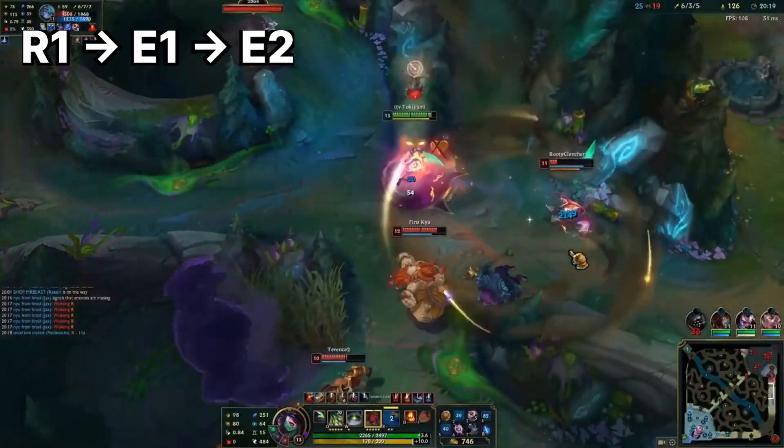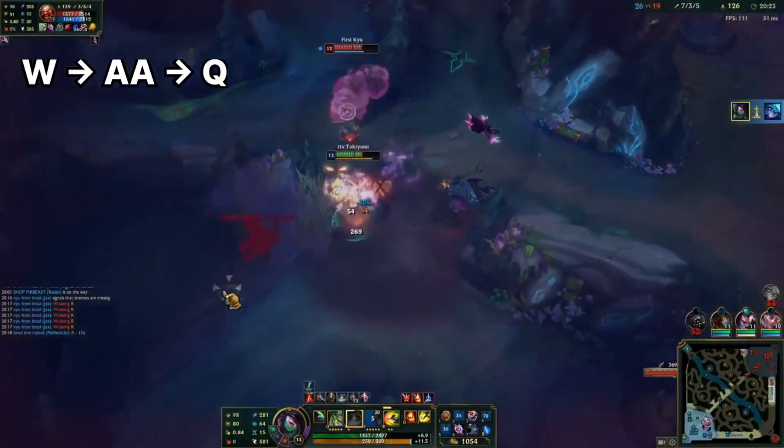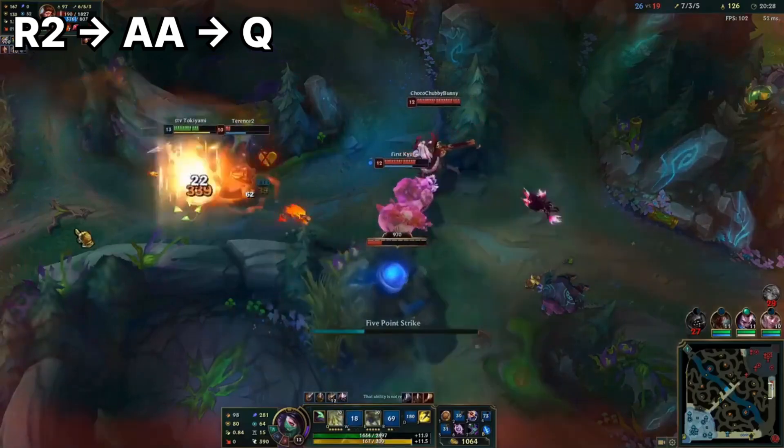Here, we R1, E1, E2, Vex, Auto-Q, and then Shroud, Auto-Q again, and then Q, R2, Auto-Q.